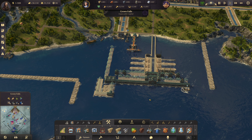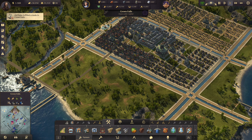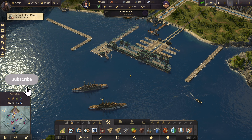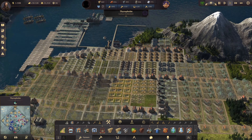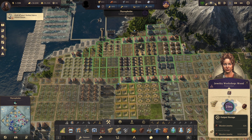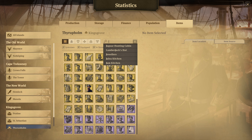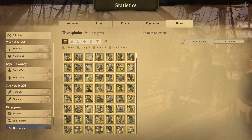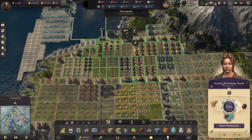Hello everyone, welcome back to Crown Falls in Anno 1800. We are looking at what I'd call an impeccable capital, which is pretty cool. There's quite a lot to do — I'm always saying I don't know where to start, but now we should be okay. We are delivering the jewelry; we're almost making enough of it, but not necessarily enough. The wooden jewelry... the jewelry workshop, of course.